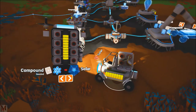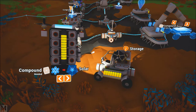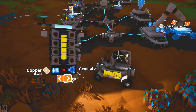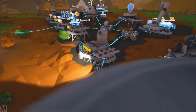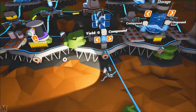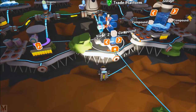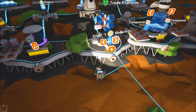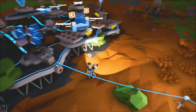We'll put the solar panel next to it, and I also want to make a generator for it — why not have all three types of power? Do we have any more copper? Let's trade — malachite — and we'll send that off.